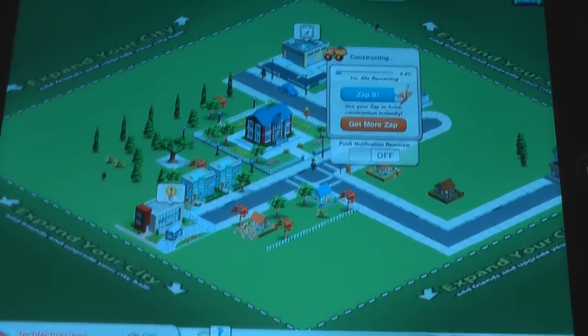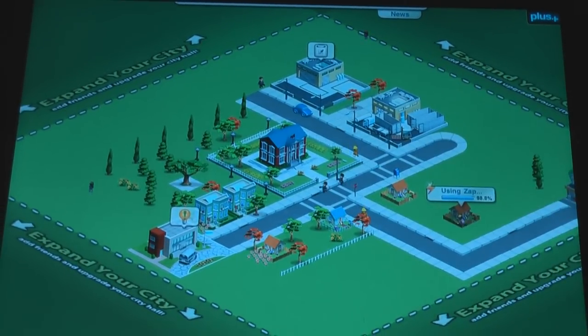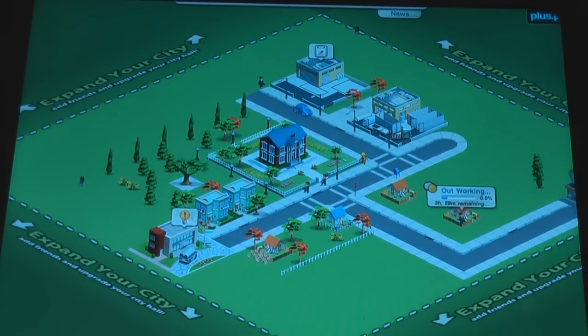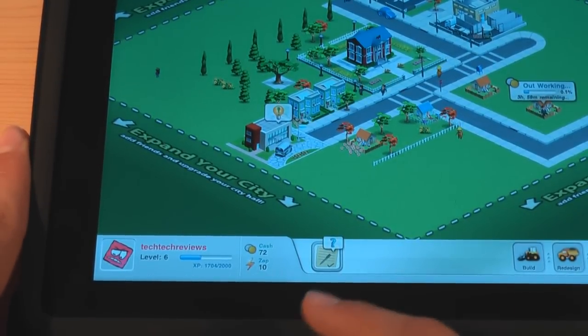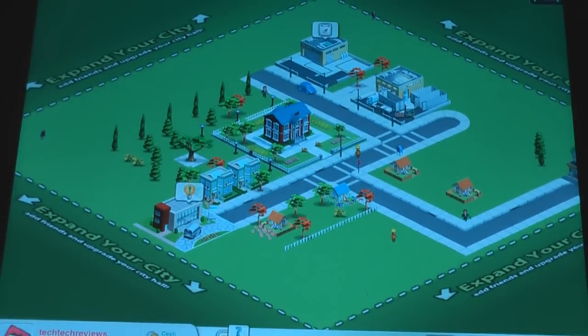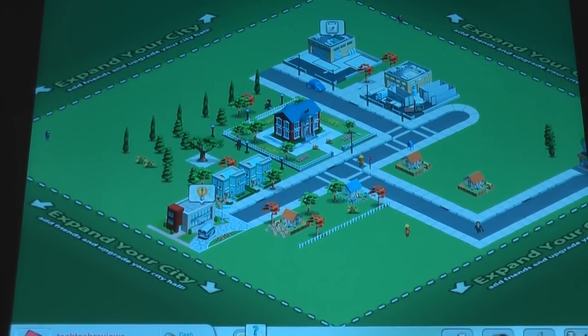It's going to take about one minute. And then, if you want to make it go faster, you can just click the zap it button and that's going to automatically make it complete. You get different zaps every time you level up — every time you level up, you get two zaps. Although you can buy more zaps at the zap store for real money, which I haven't done yet, although I might consider it.